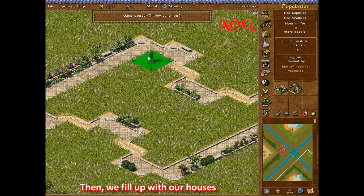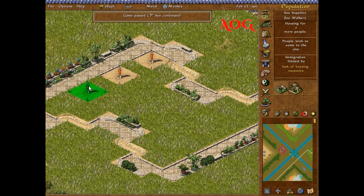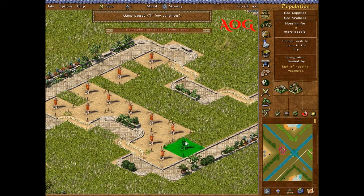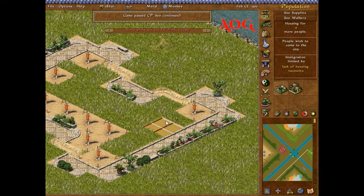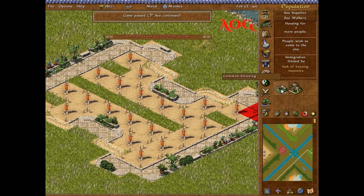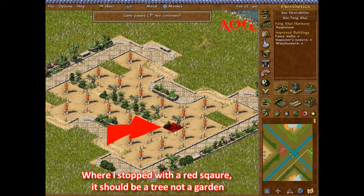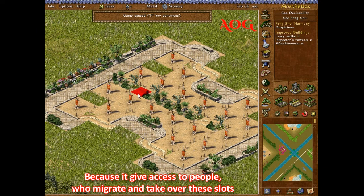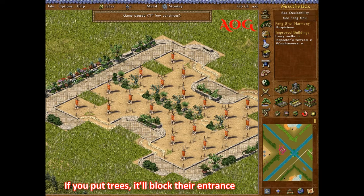Then we fill out with our houses. The reason why I put the garden here instead of the tree is because it will give access to the people who migrate and take over these slots. You can put a tree or block their entrance.